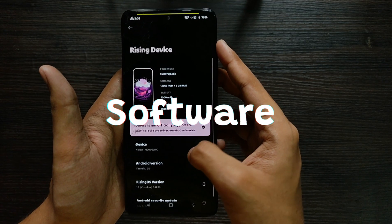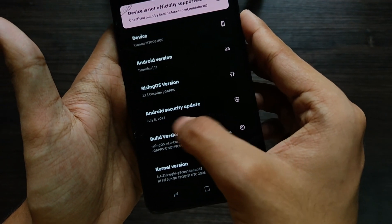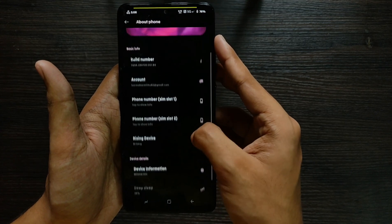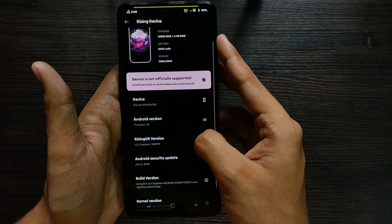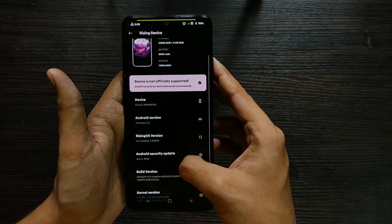This ROM comes with the latest security patch of 5th June 2023 and it's based on Android 13. This is an unofficial build, but the developer has also gotten the official maintainership, so the next update in the future will be official.